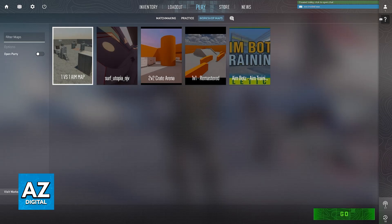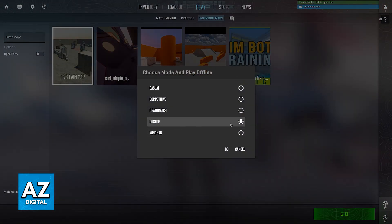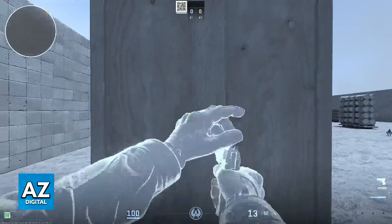If you download a workshop map by clicking visit workshop and it asks you to set up the mode, I recommend choosing custom. As long as you choose custom and you downloaded a map from the workshop, you will be able to load in immediately and play between you and your friends privately.